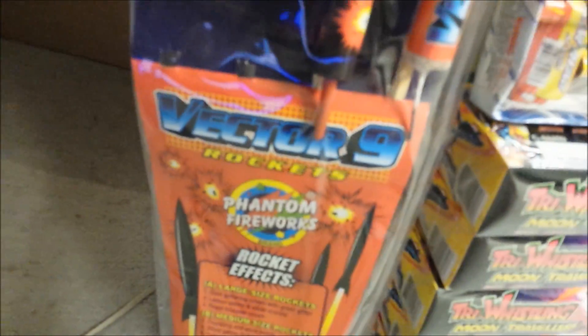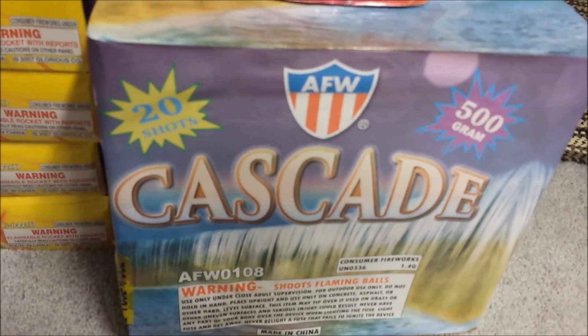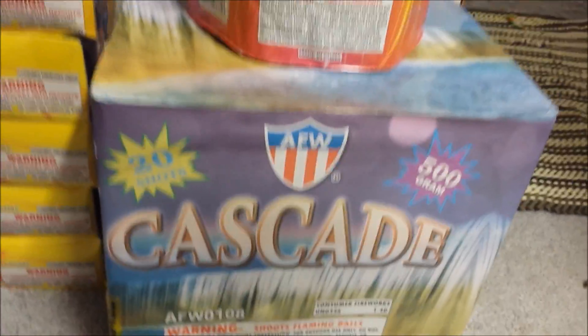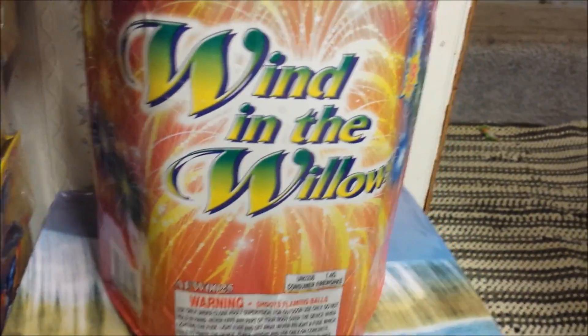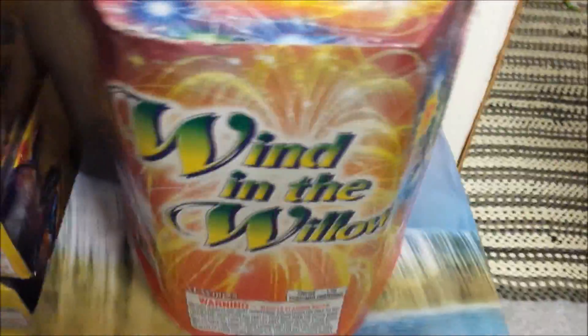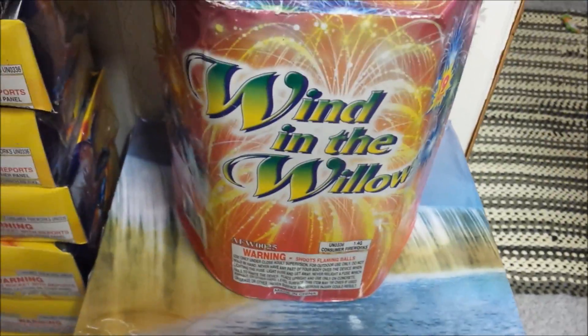Also got these Vector 9 rockets from Phantom — got them with the gas coupon for free. Also, a 500 gram cake by AFW — Cascade, a new item, well relatively new. It's basically a successor to the old waterfall cake, 20 shots. We got Wind in the Willows, which is 19 shot by AFW — nice willowing cake, spinning breaks basically.